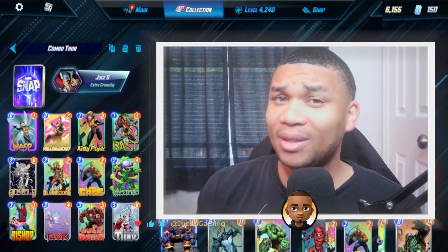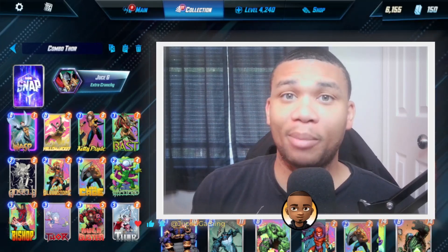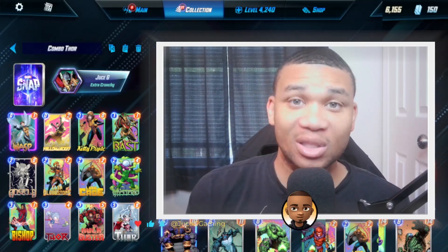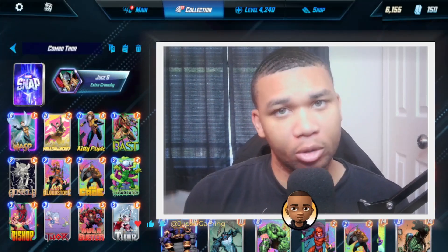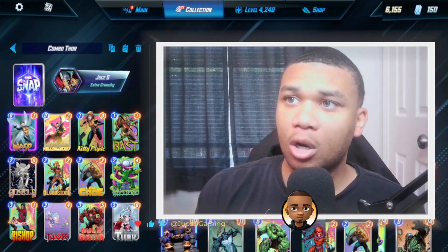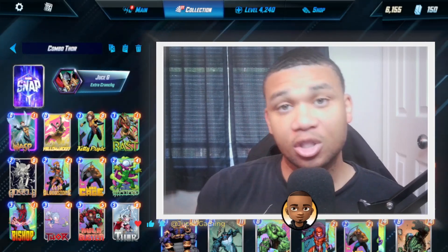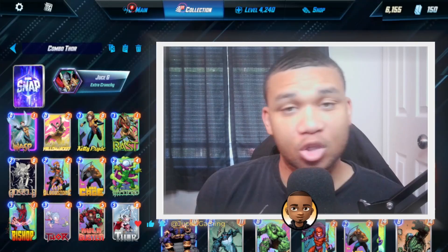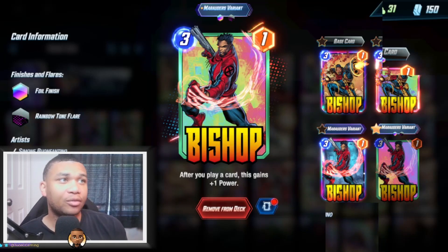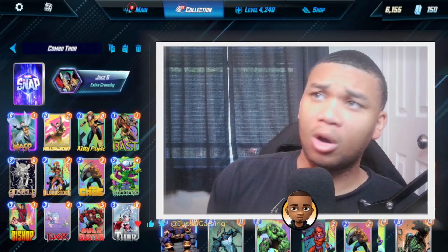We have the Angela and Kitty Pride combo mixed with Elsa Bloodstone to keep pumping Kitty Pride to ridiculous amounts of power. We also have Bishop there to ramp up power throughout the game, so as long as you allocate your power sources correctly you can continuously apply pressure right before your miracle turn six. Wasp and Yellow Jacket are the zero-cost cards that combine with Thor's Hammer, and you get those cards into your hand using Jane Foster. They all synergize with Bishop's plus-one power ability — after you play a card, this card gains plus one power.